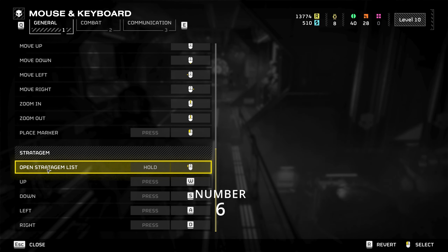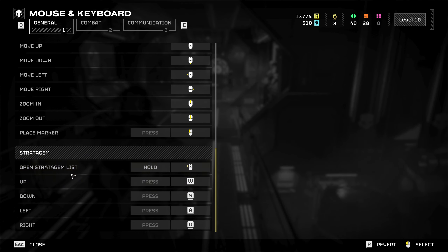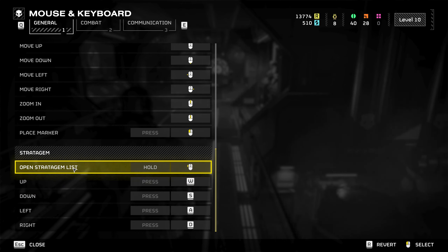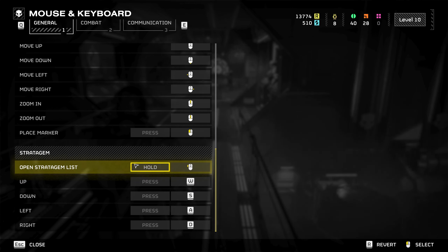Number 6, and this is a big one for me. You can not only change the button that opens the stratagem list, but you can designate if you need to press and hold, tap, or have a long press. I desperately changed this key bind to my mouse, but I prefer to keep hold while I use my keys to do the minigame.